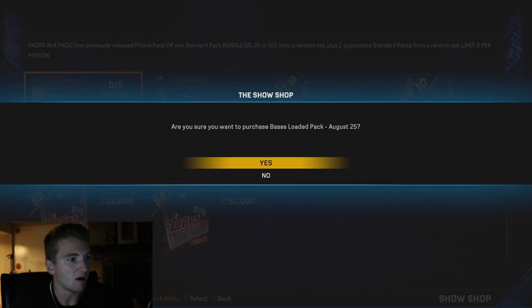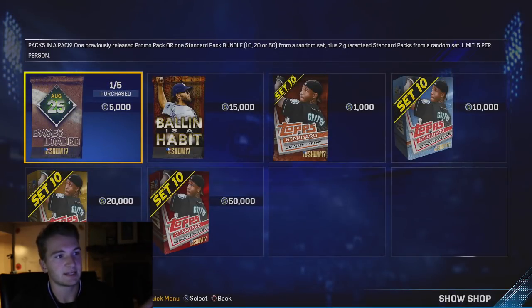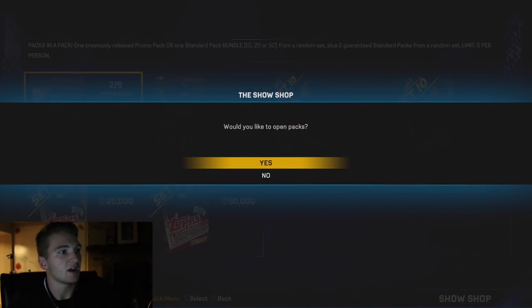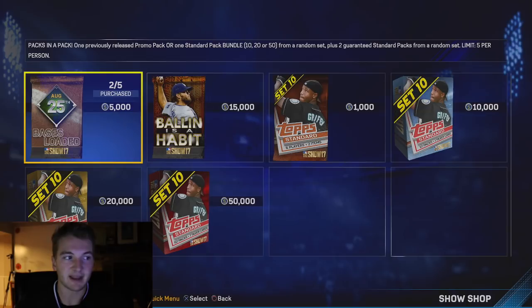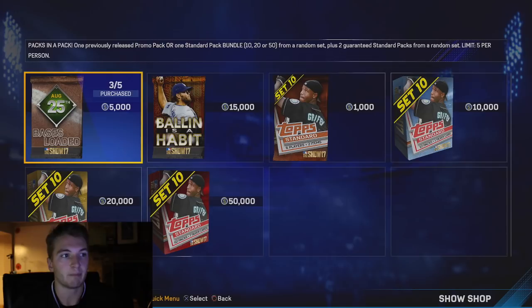I'm gonna buy all five of these Bases Loaded packs. These are my favorite packs they've ever put in the game. They're two guaranteed standard packs from random sets, and also one previously released promo pack or one standard pack bundle - 10, 20, or 50. I love opening these because you can get bundle packs and you're only spending 5k, while the minimum bundle pack you can get is a 10-pack which is 10,000, so I think it's worth it.